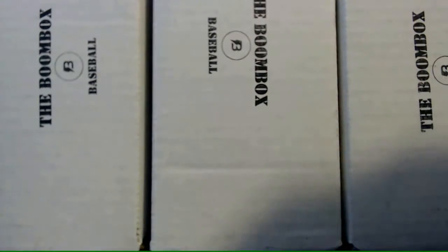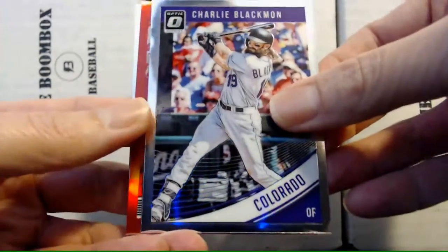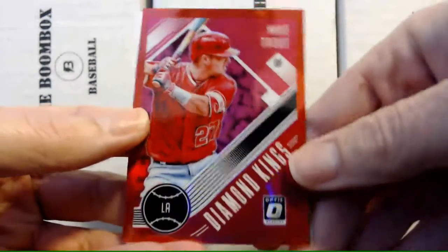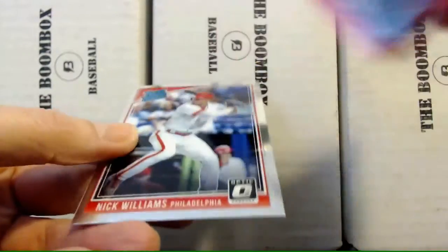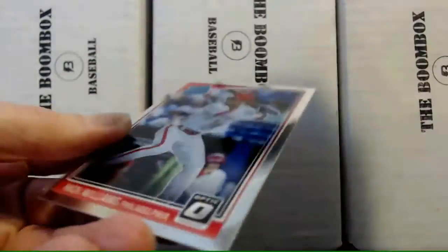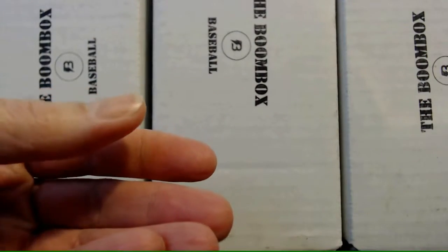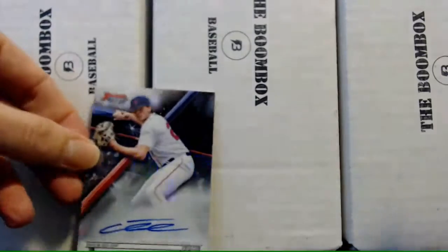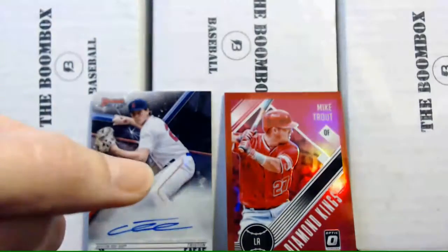Alright, now we are doing Donruss Optic. Andrew McCutchen when he was with the Giants, Charlie Blackmon, we have a red card — ooh, a nice Mike Trout Diamond King! That's nice — Optic Trout Diamond King, and it's numbered! Numbered out of 99. That's a cool card. I like that — not an autograph or anything, but still a cool card. We also have a Nick Williams rated rookie.